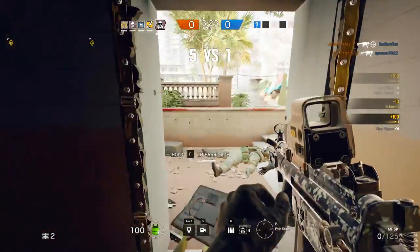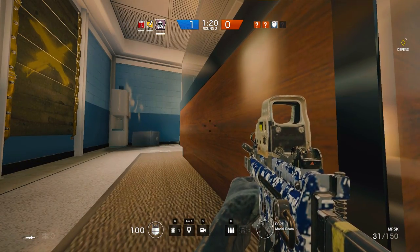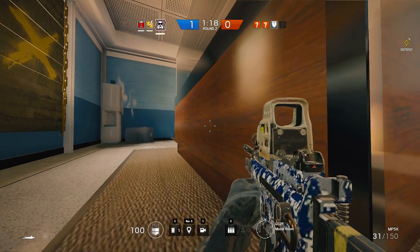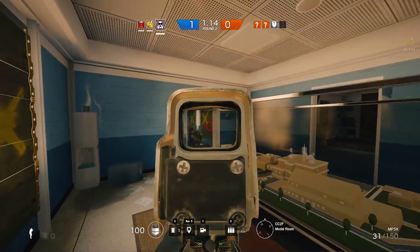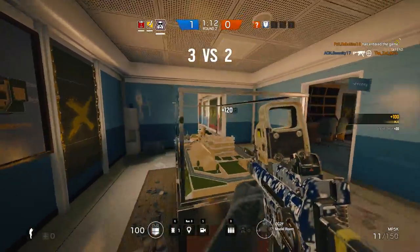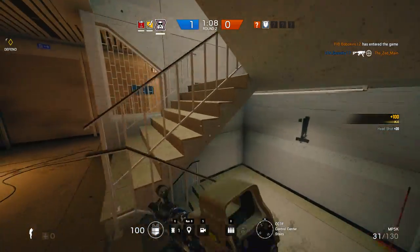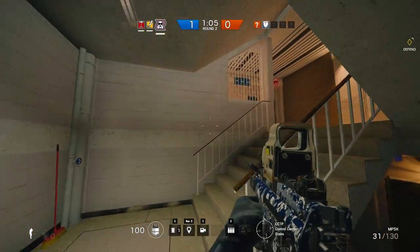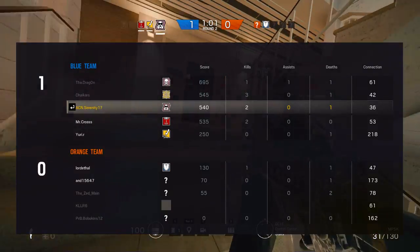I would not recommend using jammers on a wall you want Bandit to do the battery trick on, as they make so much noise that Bandit won't hear a thing. The enemy Thermite will place his charge, the enemy Thatcher will then throw an EMP grenade, and right after it goes off, Thermite will activate the breaching charge — giving no time for Bandit to stop it. It is actually very bad to put jammers where Bandit does the battery trick, because you're essentially giving a guaranteed breach to the attackers, as long as they have a Thermite and a Thatcher.